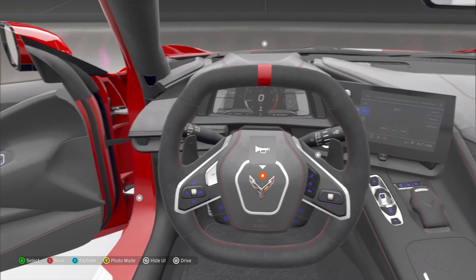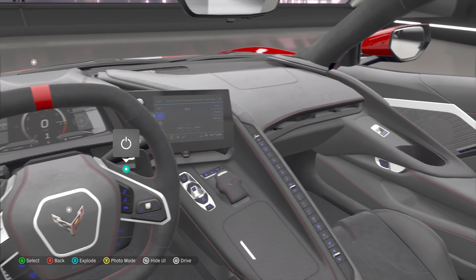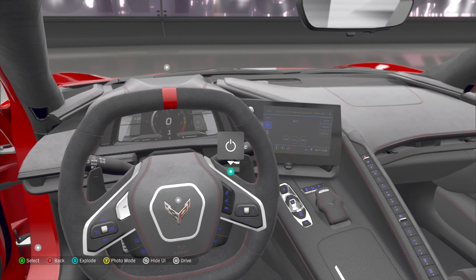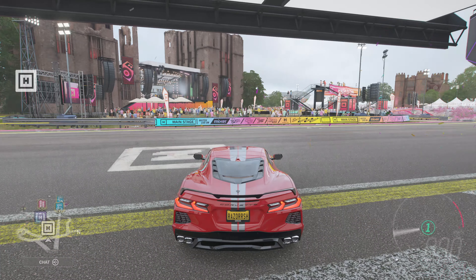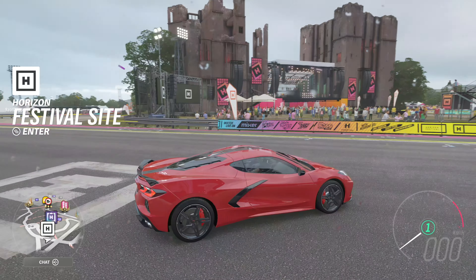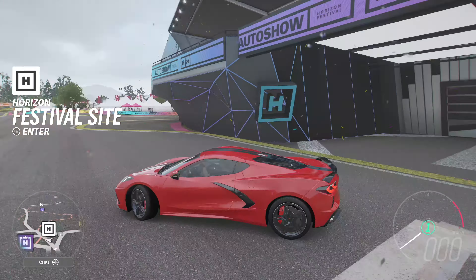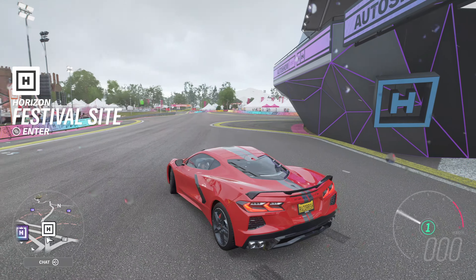Now let's switch it on — there we go, it crackles a lot. You can hear how loud this beast is, it crackles so much. So now let's head out of the festival — this is the Corvette C8 made in 2020, looks amazing. Let's rev it up — a lot of crackles with this car.